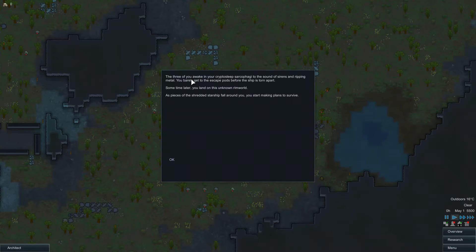Three of you awake in your crypto sleep sarcophagi to the sound of sirens and ripping metal. You barely get to the escape pods before the ship is torn apart. Sometime later, you land on an unknown Rimworld as pieces of the shredded ship fall around you. You start making plans to survive. All right, so looks like our colonists survived the plane crash — let's get into the game.